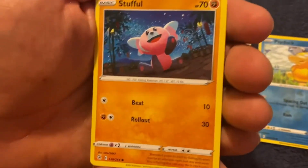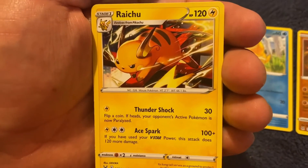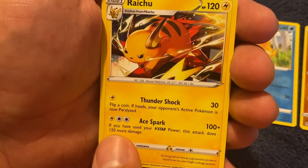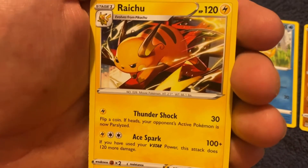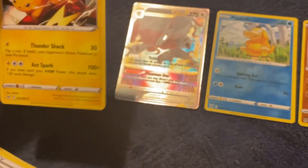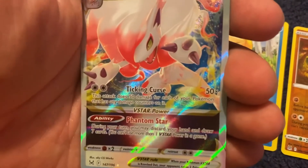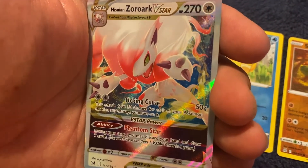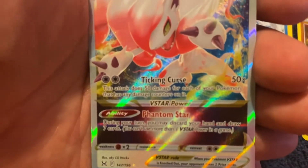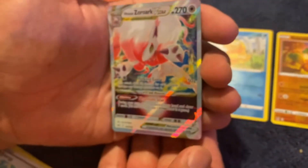We just really like Stufful — it's a cute little Pokemon. And as you can see, we love Pikachu. Raichu — that's pretty neat. His Ace Spark: if you have used your V-Star power, this attack does 120 more damage. That's pretty epic. It's worth about $6.86. It's a V-Star ability — during your turn, you may discard your hand and draw seven cards. You can't use more than one V-Star power in a game. So that's pretty powerful.